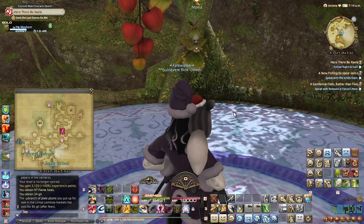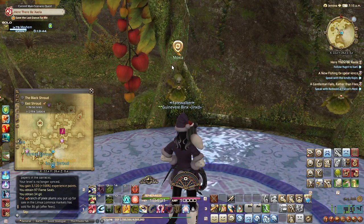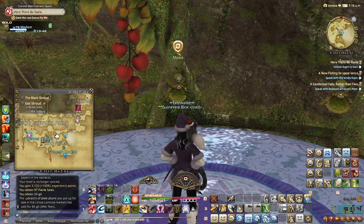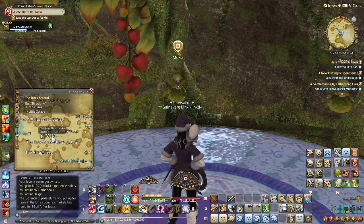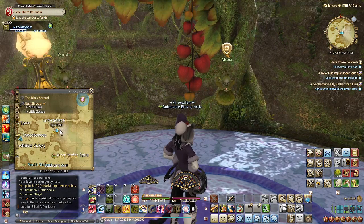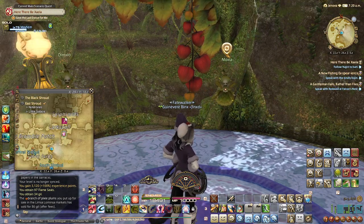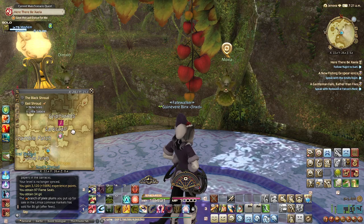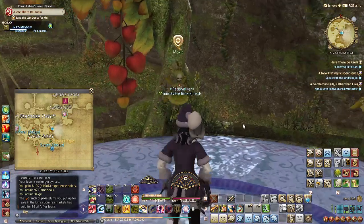Hello and welcome back to Binx's Guide to the Beast Tribe. We are in the East Shroud with the Sylphs, and if you're looking to teleport here versus going by foot, the teleportation point is going to be Hawthorne Hut. These are standalone quests, and I highly recommend having flying in order to do these, as the guys are really packed in there — it just saves your sanity. It's better to be able to fly over the top of things.